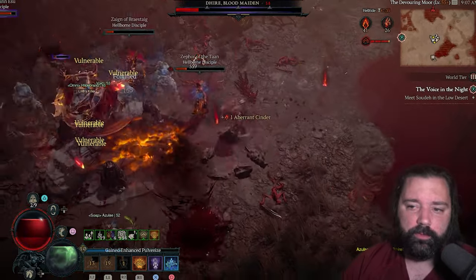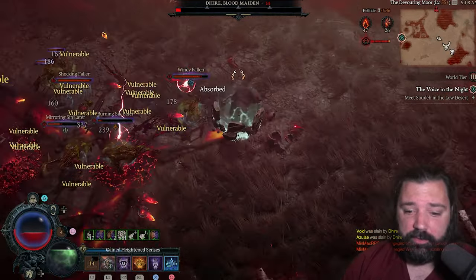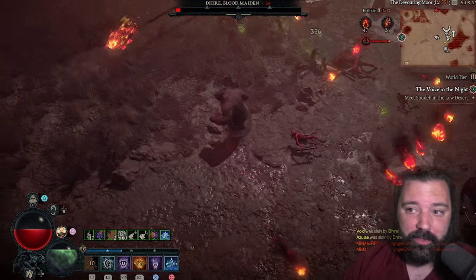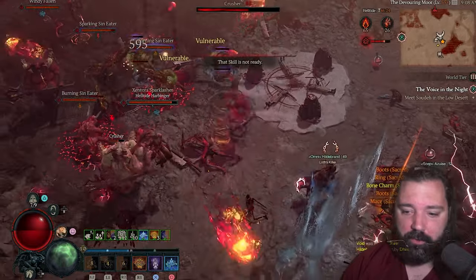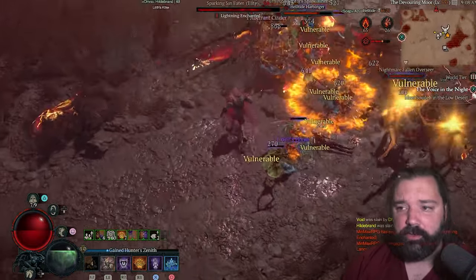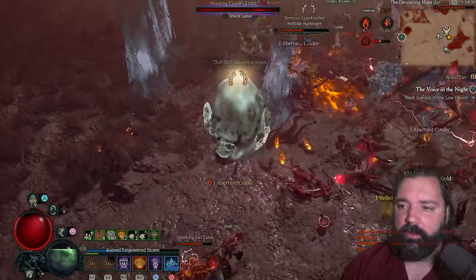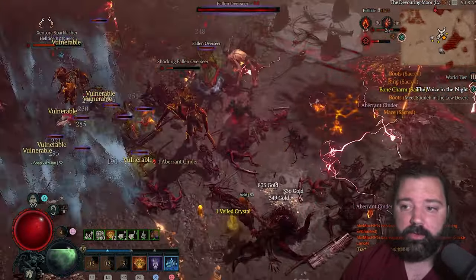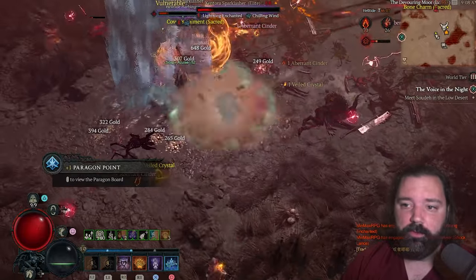This character has just entered World Tier 3 fairly recently. The advantages of leveling in helltide is there are just endless amounts of mobs coming your way, and in this season the density has really been ramped up. There's enormous amounts of enemies coming at us constantly, so we need to be fairly safe and kite around — that's why Rabies and Poison Creeper are so effective. They spread damage over time, keep us safe, and let us line up Pulverizes for maximum damage.